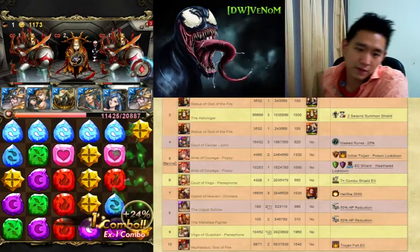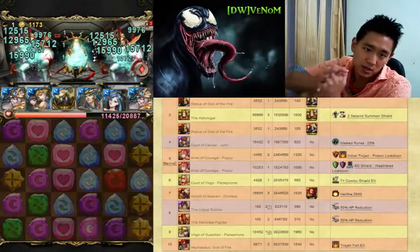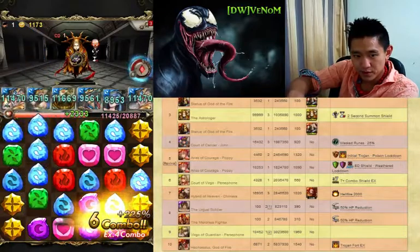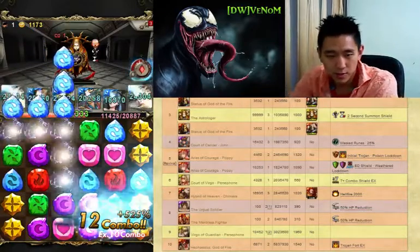So this should be the final round on that stage. Take down the two statues, then take down the astrologer in the middle. Even though Earth is not up, it should be up very soon, so I don't need to stall anymore on this guy.